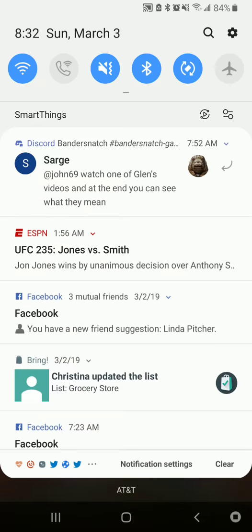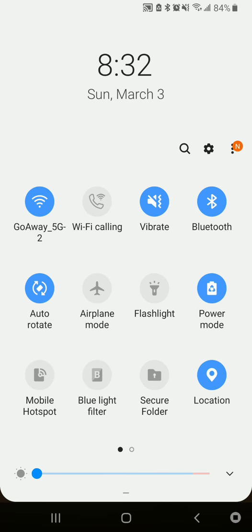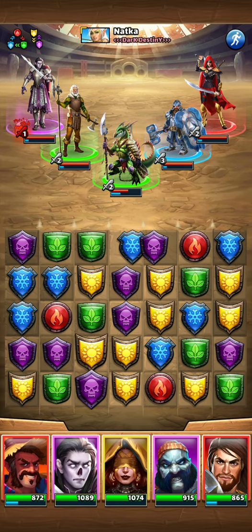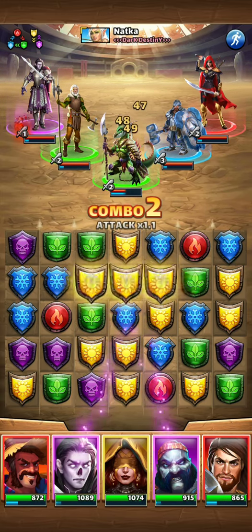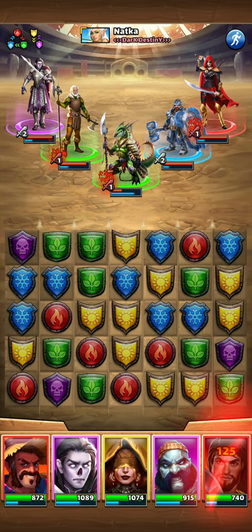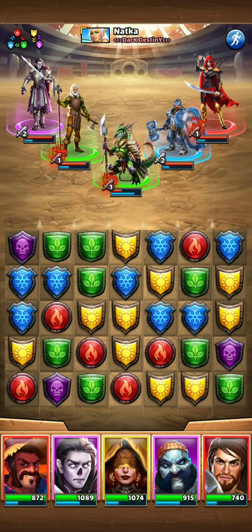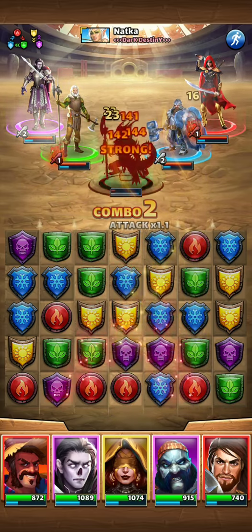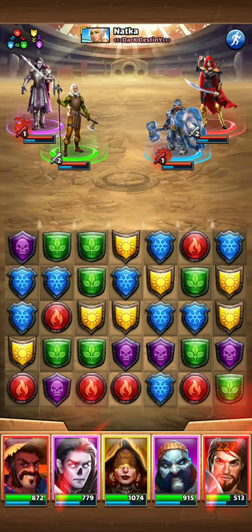At the start of these things, the big thing we're really looking for is some good red matches to get this thing rolling. We'll also take some purple. We've got another red here — the question is do we put four into Kashrik and he goes, or we do three of each. Since red is the strong color there, let's just go ahead — we'll KO him.